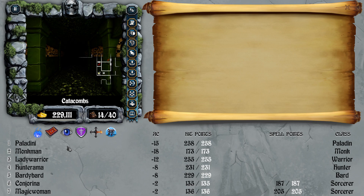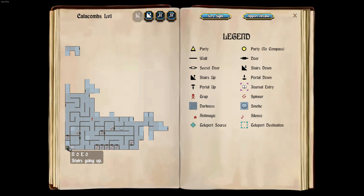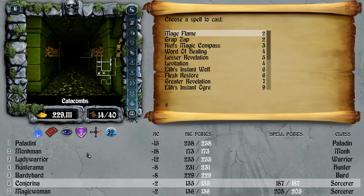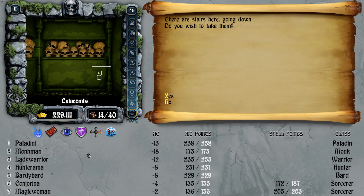Once you're in, teleport yourself to the stairs that lead from level two to level three. That's located at 8, 11, negative one from the entrance — the entrance to the dungeons is always 0, 0, 0, 0. You can't teleport directly to level three because there's an anti-magic shield, so go to the stairs and take them.